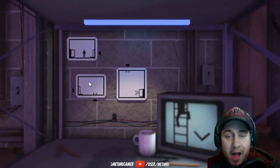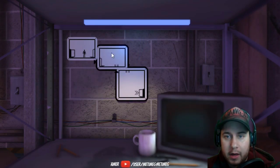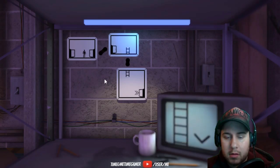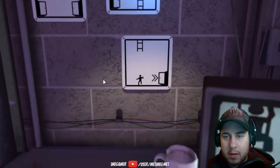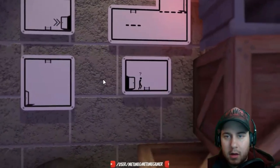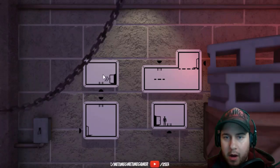Oh, I can move the tiles! Because I don't think it's going to link like this, it wouldn't make sense. So like this, and like so, and like so. All right, let's try this — press downwards. All right! Oh okay, now we have to make our way here.